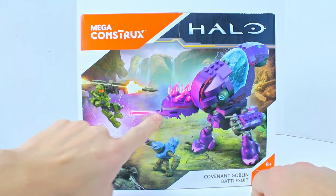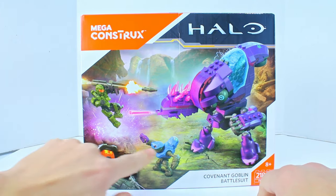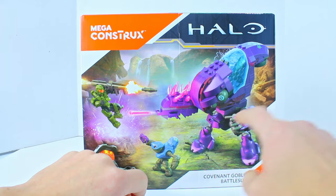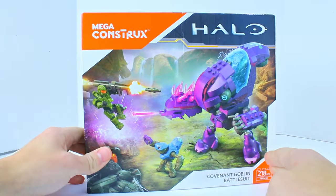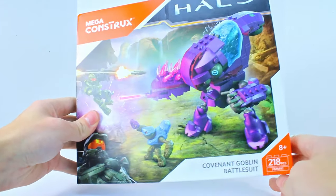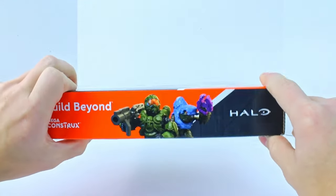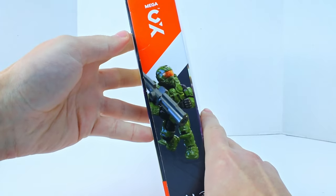We've got our Spartan trying to jump over the massive blamite needles flying at him. We have our little Grunt here. The Goblin is in motion — it's cracking the ground. It looks like a massive Grunt; it's just a big Grunt with a needler arm. 218 pieces. We've got our Operator there — I love that armor. Operator up there with our Grunt.